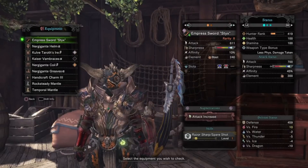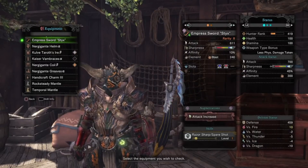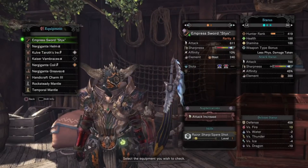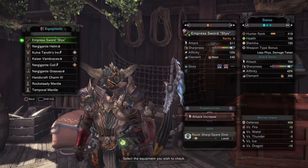With the white sharpness, a little bit of Handicraft goes a long way, and I'm going to share my build for it with you today. For the Longsword, I do have it augmented with an attack increase due to the lower raw, just to help out with the damage a bit.